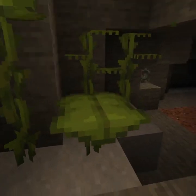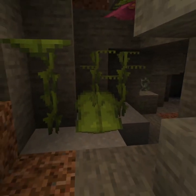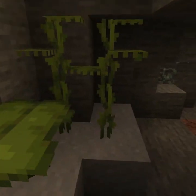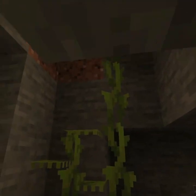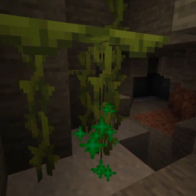We have Drip Leaf Blocks. You can stand on them, but after a moment they will start to fall and collapse. They do not do so as long as you're jumping on top of them or crouching. The baby ones only grow on top of clay, and you can grow them to full-size with bone meal. You can also grow the regular ones up higher with each bone meal.